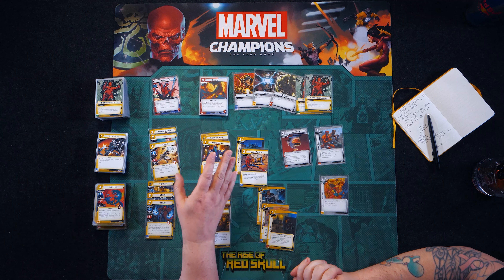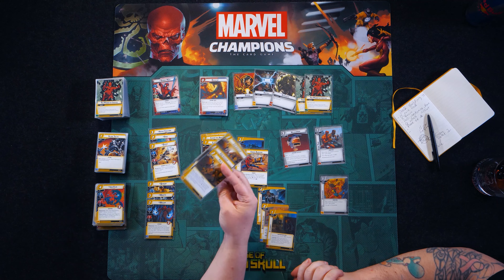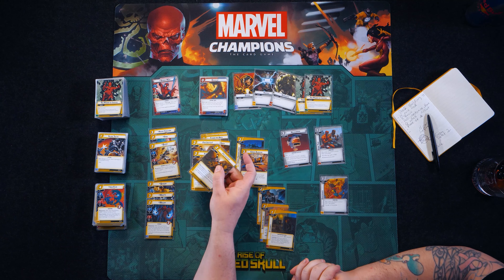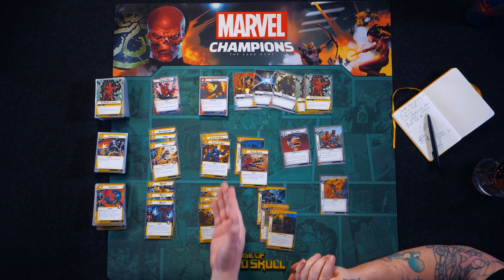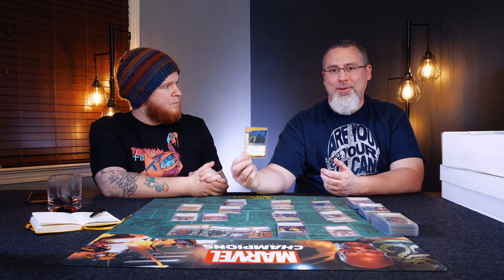I noticed as you built out this deck that many of those 11 cards come in sets of two or three — why is that? I like to target on what I want to do. My job is to take out threats, so I took three copies of cards that do something powerful — like three copies of For Justice and three Clear the Area. Agent Coulson lets you search for cards, so I put in two cards that if I play him I can search for. If we just lost the last game because of threat, I added an extra threat-removal card. You're really boiling it down to about six distinct cards, some of which are duplicates, and one or two changing as you iterate on your deck.